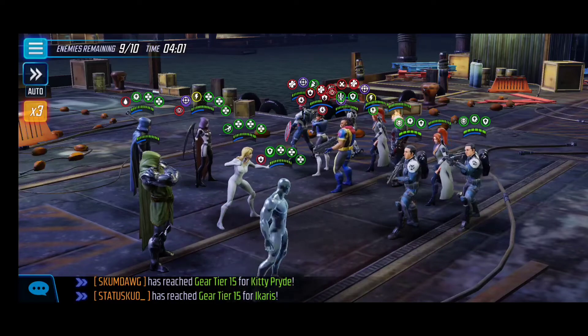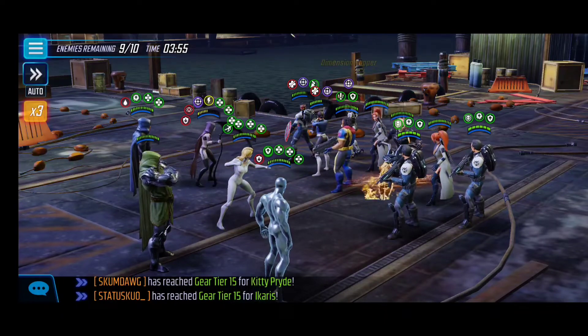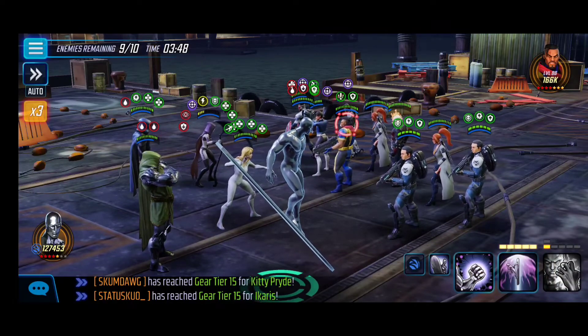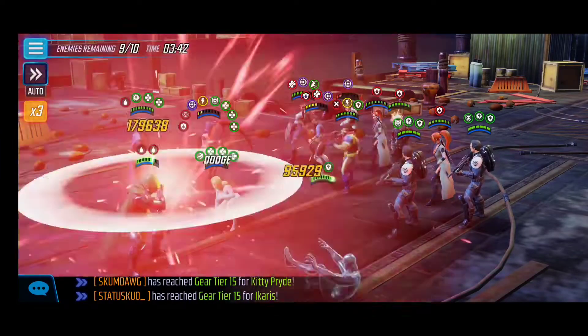We were able to clean up the right side. Maria Hill summoned some clones, but that's actually good for us — when we take down the clones, we get Deadpool's passive attacks and energy regeneration for our roster. We're now in a pretty good position. I'll use Silver Surfer's special here to additionally deal damage to surrounding foes.